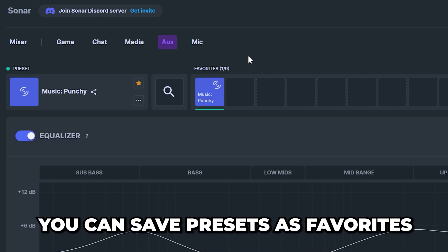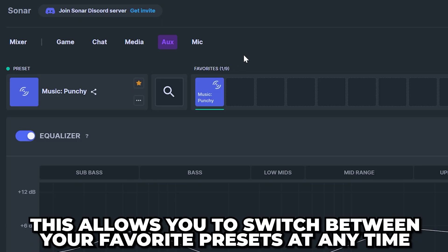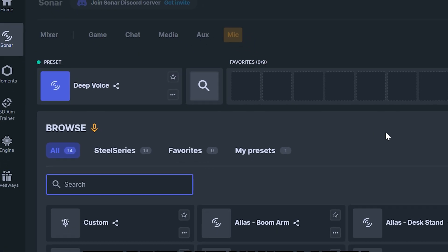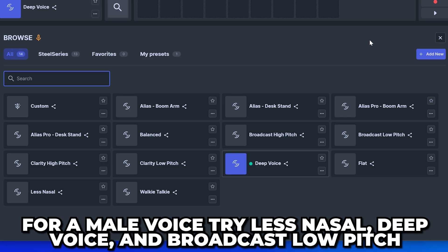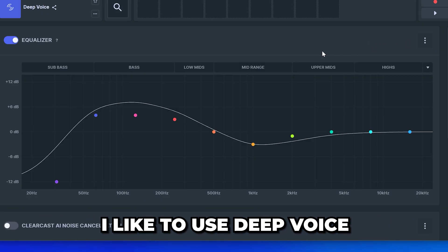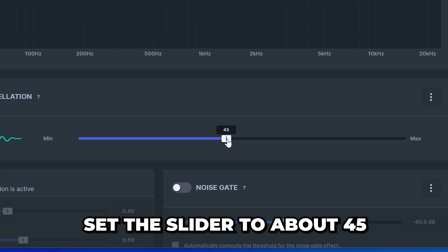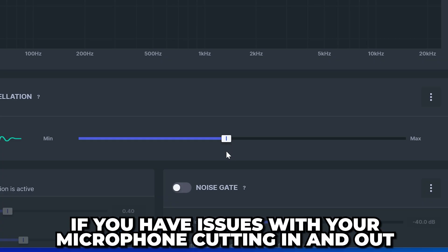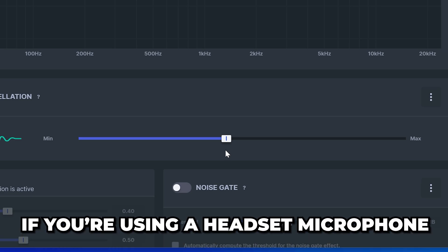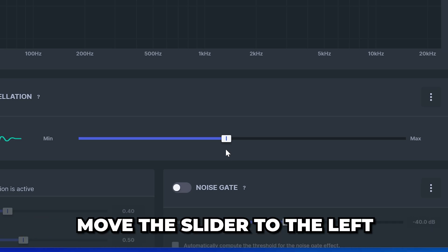Remember that you can save presets as favorites to switch between at any time. Select Mic from the top menu and open the preset menu. The best option will vary depending on your voice — for a male voice, the Less Nasal, Deep Voice, and Broadcast Low Pitch presets typically work well. For a female voice, the Broadcast Low Pitch and Clarity Low Pitch options are good. I like to use Deep Voice. Turn on Clear Cast and set the slider to about 45. If you have issues with your microphone cutting in and out, try moving your microphone closer to your mouth.